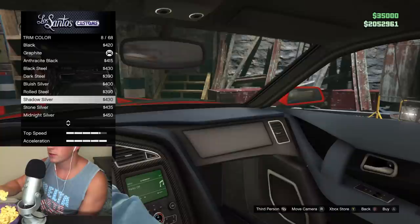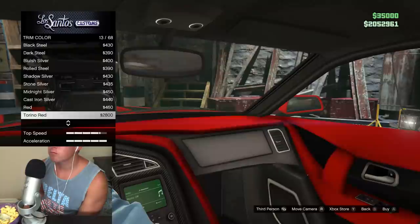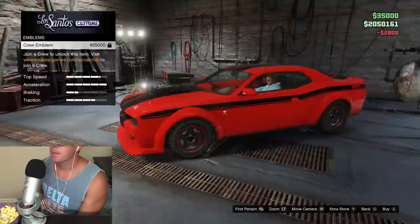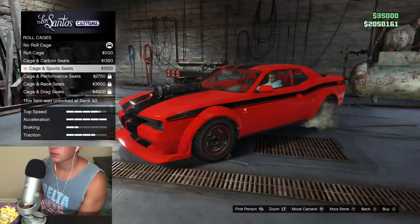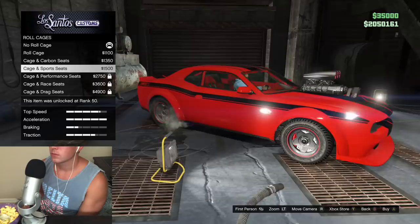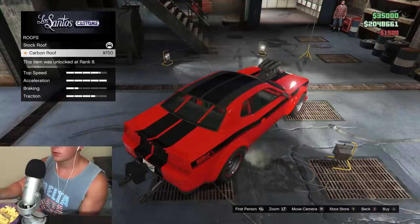Let's take a look at the interior trim. We'll do Torino red on the interior. Let's see — roll cage. Cajun support seats. I kinda like the red support seats in there, that looks pretty nice. Let's do that.